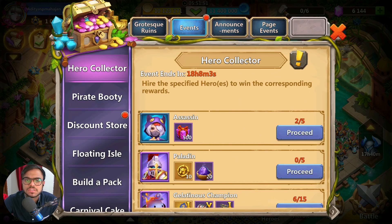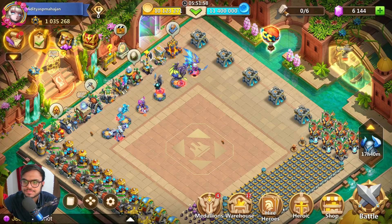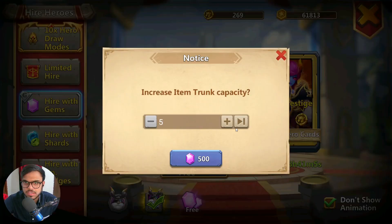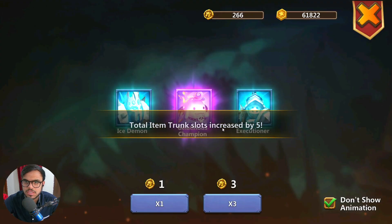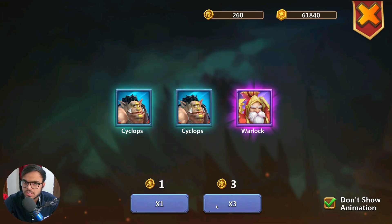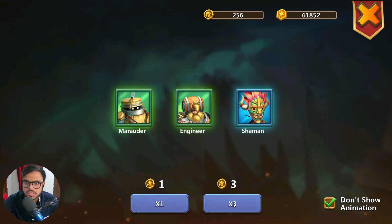Hero Collector — should we roll for Assassin? We need 3 more Assassins. How many hero coins do I have left? 2, 16, 9. Let's see if in the first 6 rolls I get at least 1. Nope — I'm not going anymore.